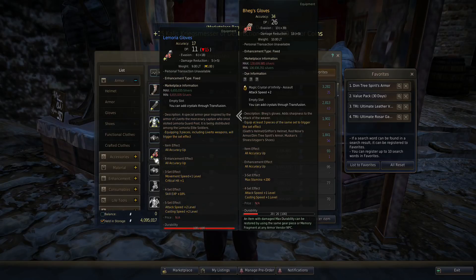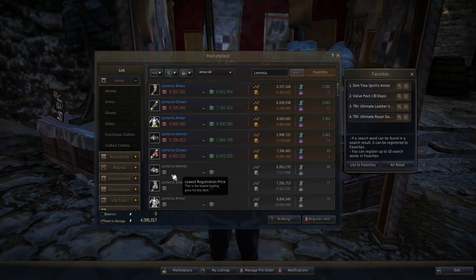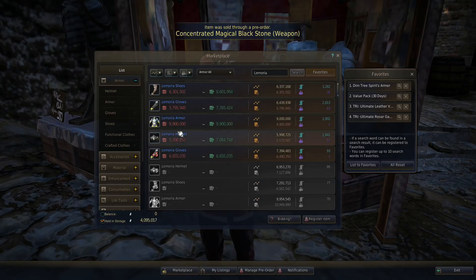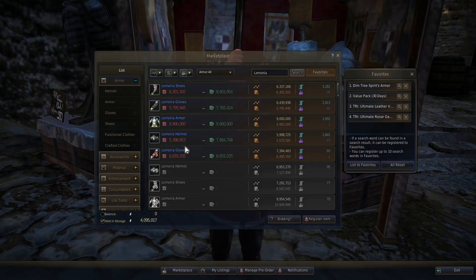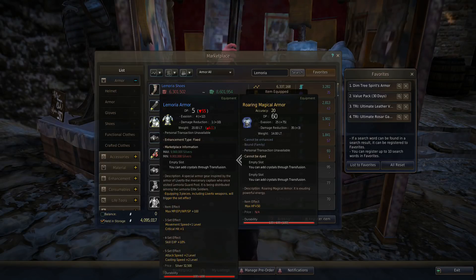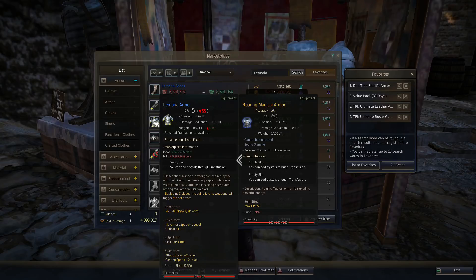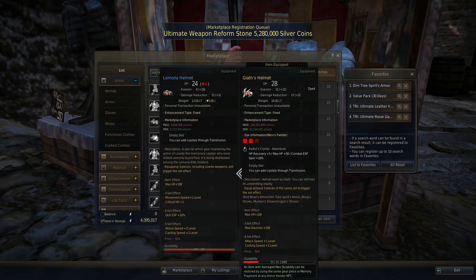I know a lot of people say Liverto is for people that can't get boss gear, but listen — you're absolutely fine with a Rosar, absolutely fine with tri Grunil, tri Heave, and tri Rakaba if you want more DP. This set is the same concept as Liverto. You can't really use this stuff as a stepping stone, and if this is your end game goal, you're still going to be gimped just for the fact that you're missing out on four crystal slots.